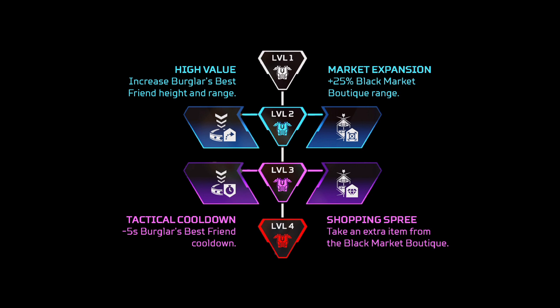For Loba, I would absolutely go for the Black Market range for the first ability, mainly because at the start of the game you're going to get level 2 on your Blue Shield pretty easily. So having the increased range allows you to get more items faster for your whole team. For level three though, this is mid-game, so you kind of want to get that improved tactical cooldown — you don't really want to improve your ultimate that much.